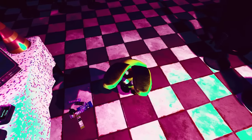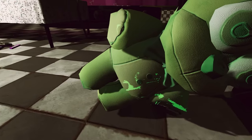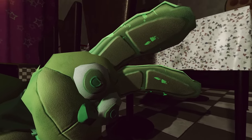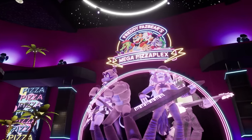Now if we think back to Help Wanted's secret ending, we remember that this is the same plushie that the Mimic was first contained within — symbolising how Vanessa, once under its control, took its code from the VR game and then transferred it over to the Mega Pizzaplex in Security Breach.